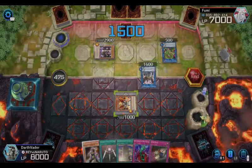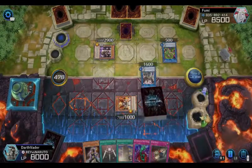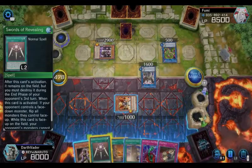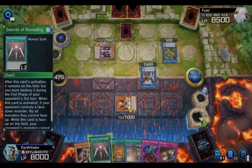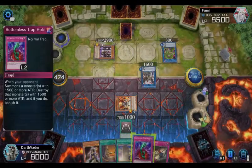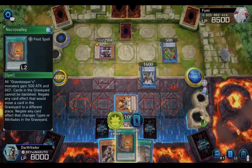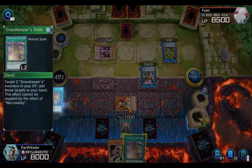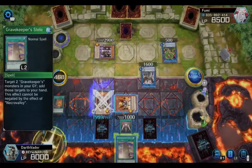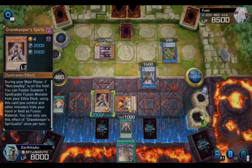He had a whole field full of monsters and kept his life point value. Come on, heart of the cards — Necrovalley, hit the field! Activate Swords. I'll still put Bottomless down because maybe on his next turn he'll link, XYZ, or synchro, and I can catch whatever he brings out.